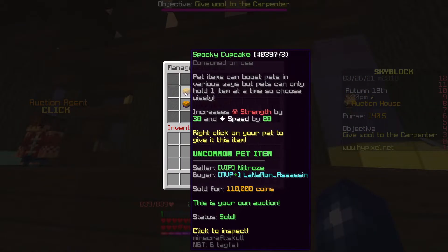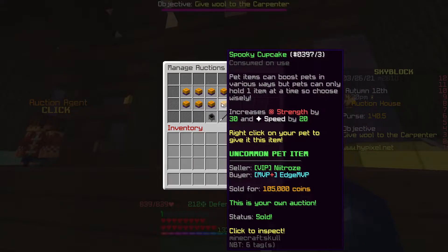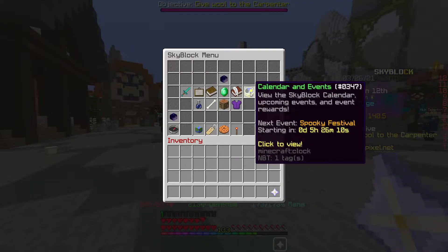Basically, what I have here is my sold auctions, and these are spooky cupcakes that I've sold for around the 100k mark. I've bought them all for about 40 to 50k.